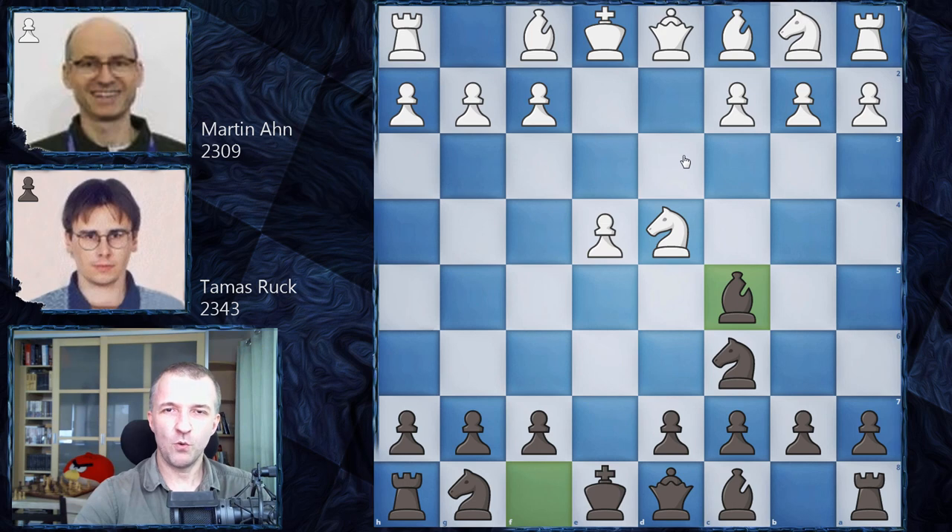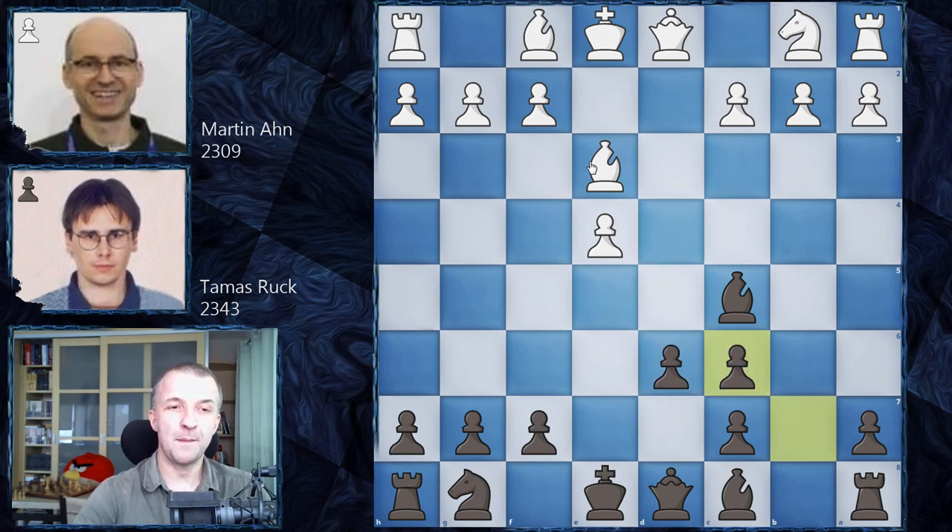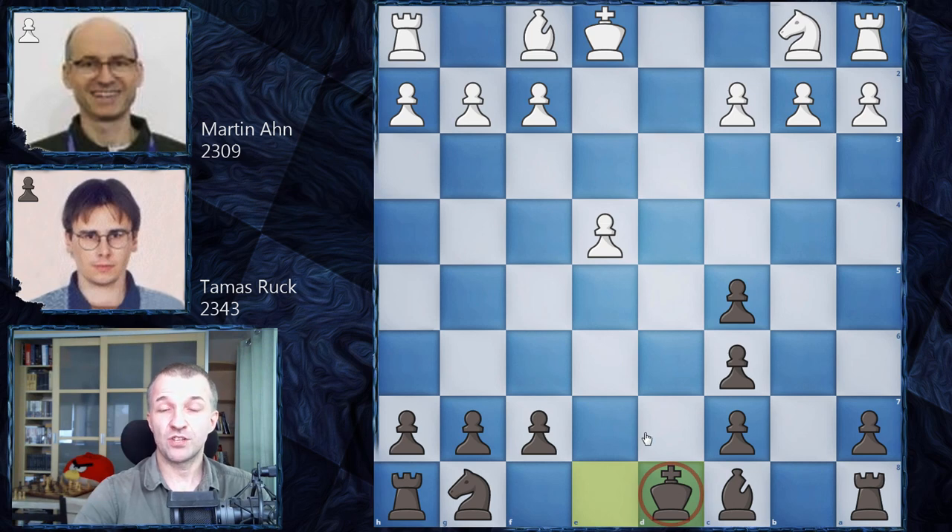I'd like to pause and show you a couple of traps in the Scotch where Be3 is played - the main line. Black really needs to know what to do next. The main line is Qf6, completely counterintuitive, defending the knight, because if you play something like Nf6, your bishop is hanging. That's the biggest problem - Nc6 attacks the queen, d takes c6, and you lose the bishop. After Be6, d6 cannot be played either for a similar reason: Nc6, d takes c6, Bxc5, d takes c5.